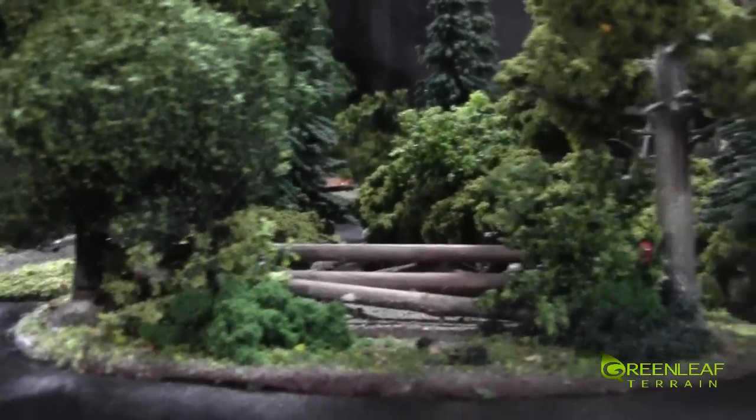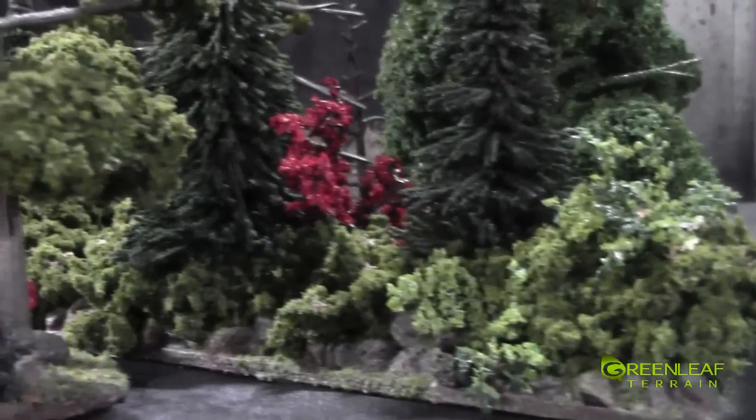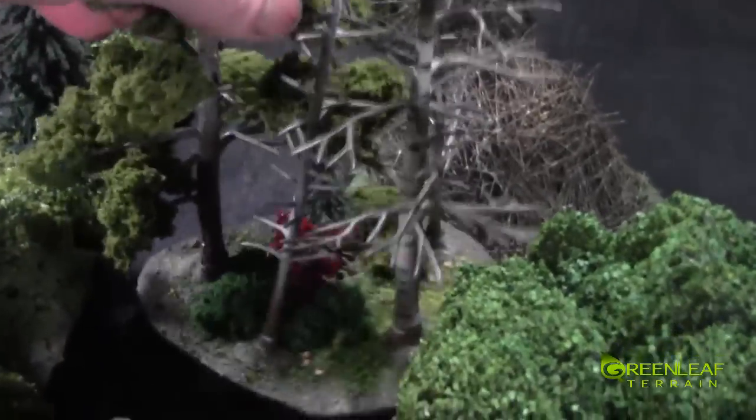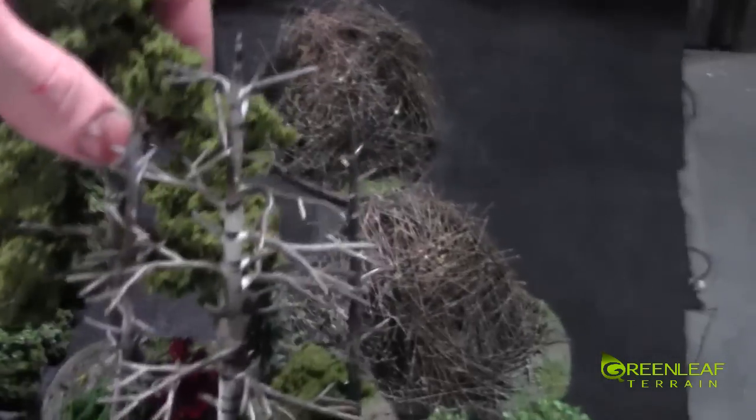Let me get down here to the miniature height. The bocage is going to block a lot at miniature height. And then we have a couple of these tree stands back here. Some of these I painted white and put some stripes on them, made them birch trees.